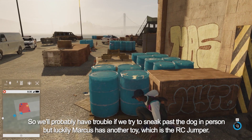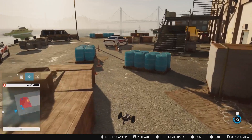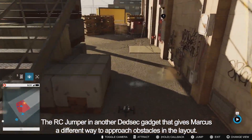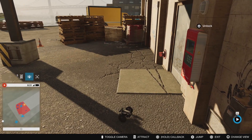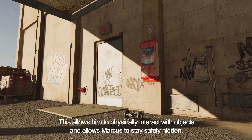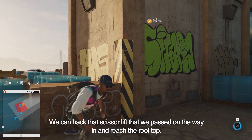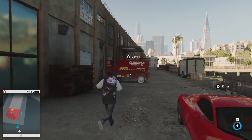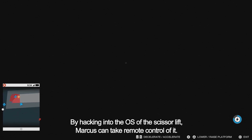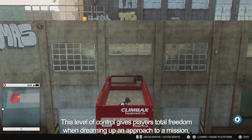We'll probably have trouble sneaking past the dog in person, but luckily Marcus has another toy — the RC Jumper. This little guy is small and much harder for enemies to detect. The RC Jumper is another DedSec gadget that gives Marcus a different way to approach obstacles. It has a cool little robotic arm hacked into the body, which allows it to physically interact with objects and allows Marcus to stay safely hidden. Now the junction box is unlocked and we can open the door upstairs. We can hack that scissor lift we passed on the way in and reach the rooftop. By hacking into the OS of the scissor lift, Marcus can take remote control of it — not only raising it up and down, but actually driving it around anywhere in the world. This level of control gives players total freedom when dreaming up an approach to a mission.